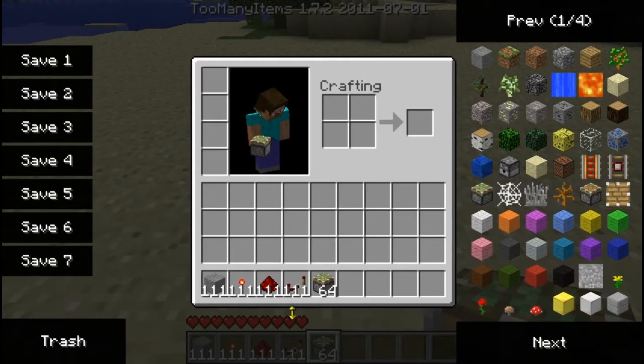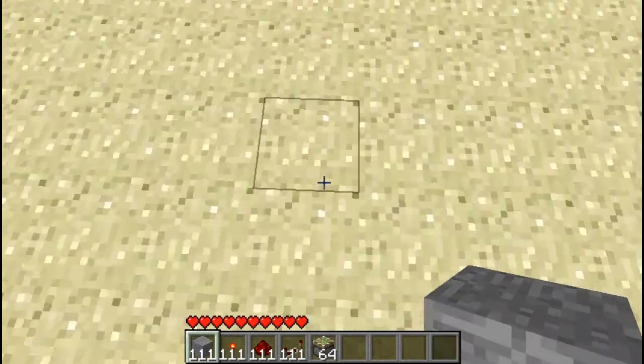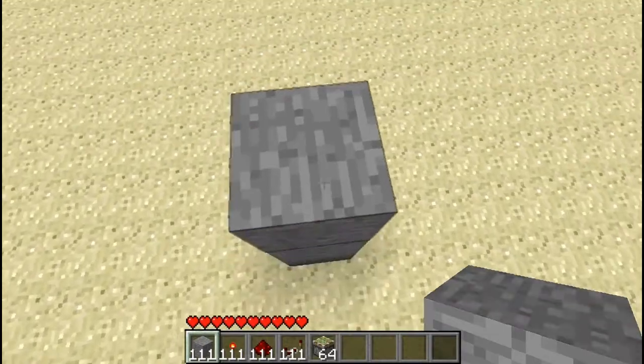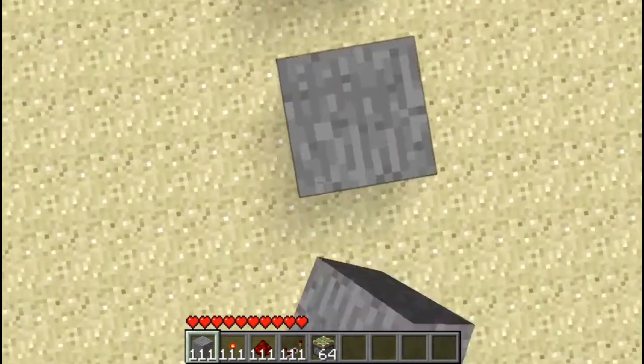Alright I'm back. I had a little mental break — I was down there and couldn't find the sticky pistons. What you are going to need to do is take out your stone, build up three, go over two — leave two in the middle — go over three, build up three again.